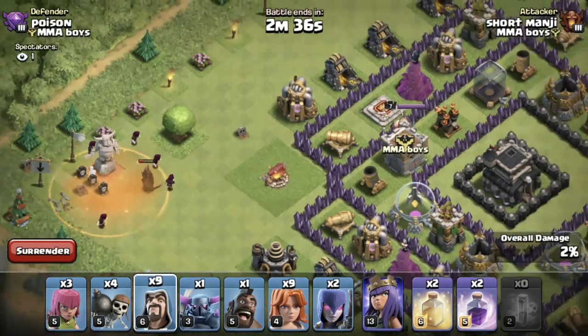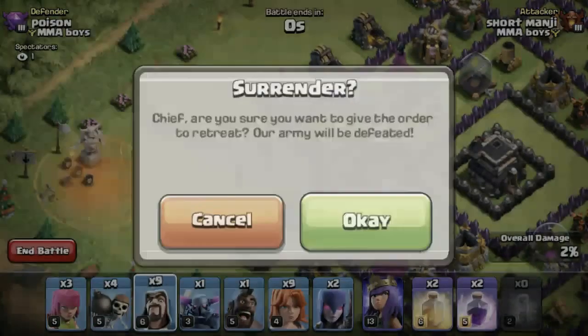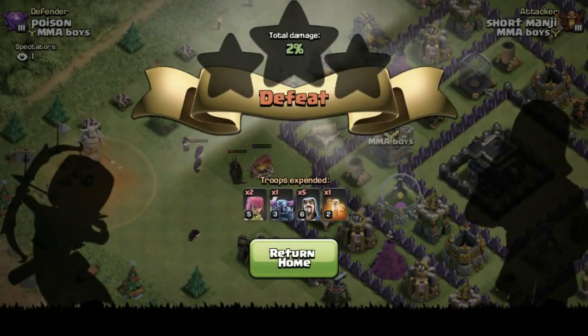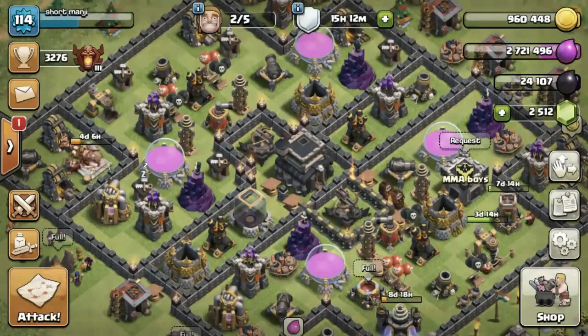If you have a troop, you can use a Valkyrie. If you have a troop, you can use a clan castle. If you have a troop, you will attack.